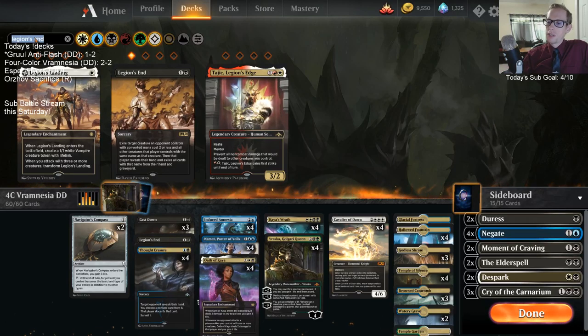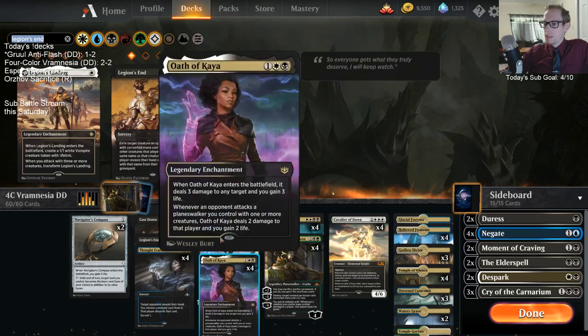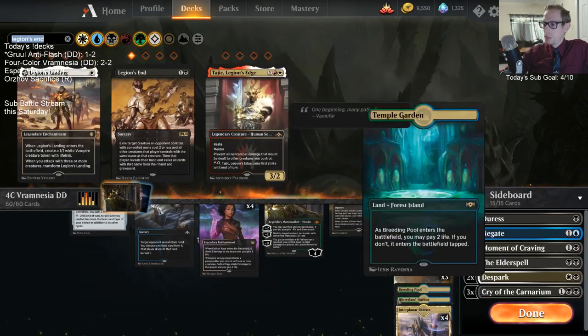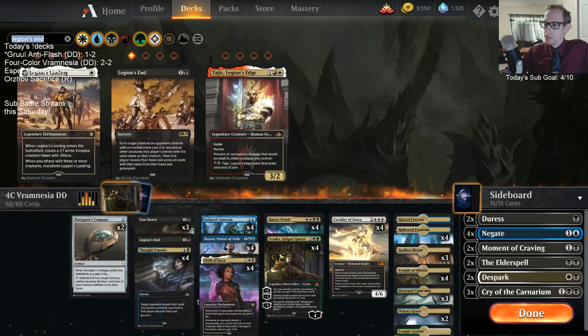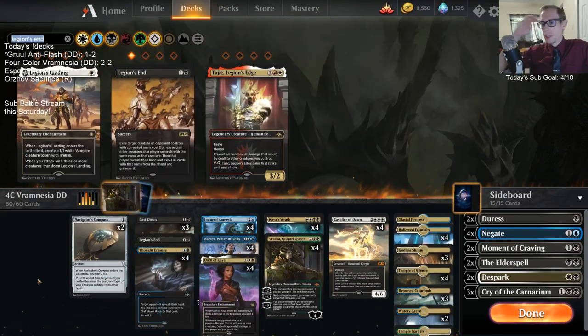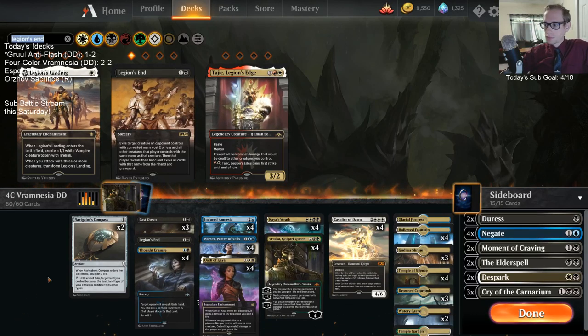I don't think we'd really want Assassin's Trophy in this deck. Assassin's Trophy doesn't blow up our own enchantments — you can't target your own Amnesia. Also, it's gonna be really hard to cast. We have five actual green lands. I want two-mana removal we can play on turn two — Assassin's Trophy is not gonna be that.